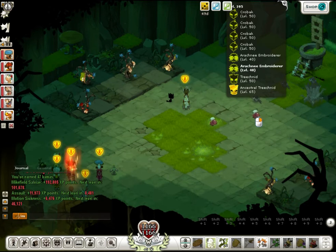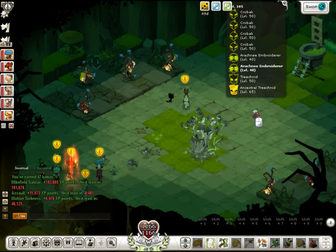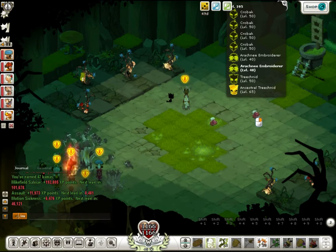Moreover, there are a few kind of dangerous mobs in here. The most important one is the Arachne Embroiderer. These guys can basically stun you for the duration of one turn. While it's not that much of a danger in rooms which are not the boss room, in the final room they can actually disable your characters pretty much permanently. So what you really want to do is get their attention somewhere else — position yourself so they can't reach you, hide behind enemy monsters, use summons, so that you just don't get stunned.